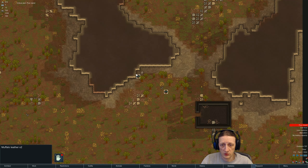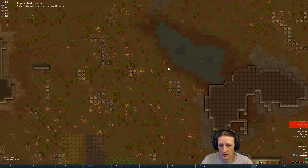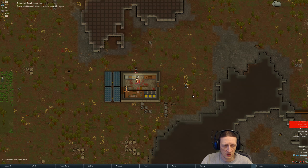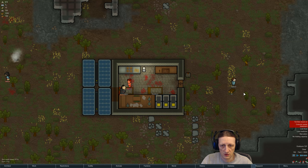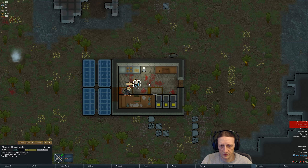Let's see what we got on cargo pods - we got some muffalo leather, not too bad. And we got research moving forward very slowly. Oh, they hate each other. Alright, let's... there we go, and he automatically re-rescues him and gets more bruises.